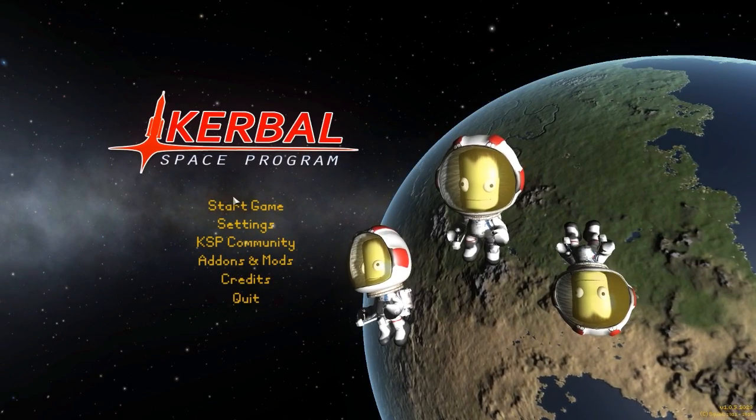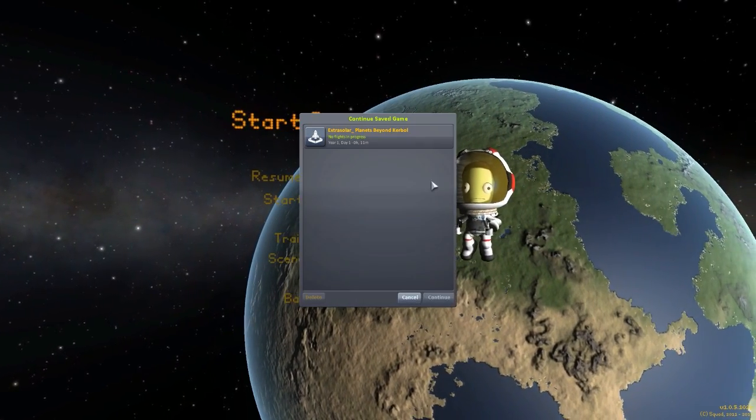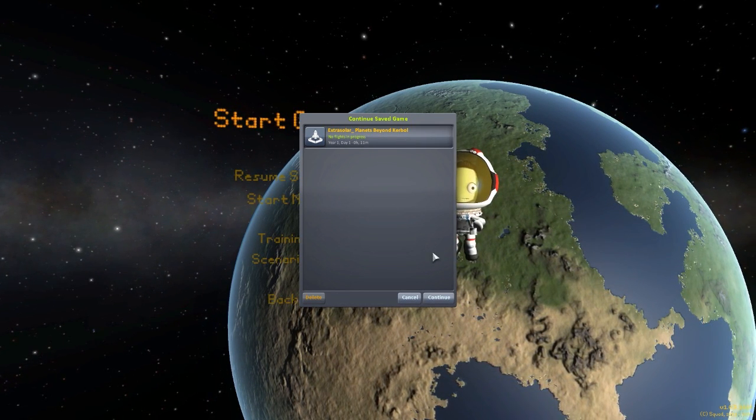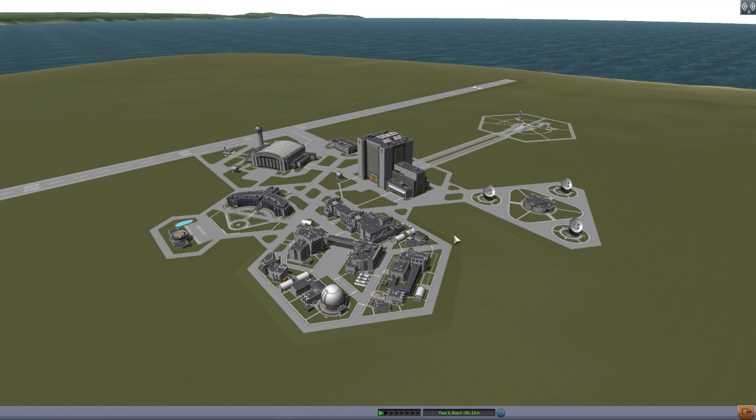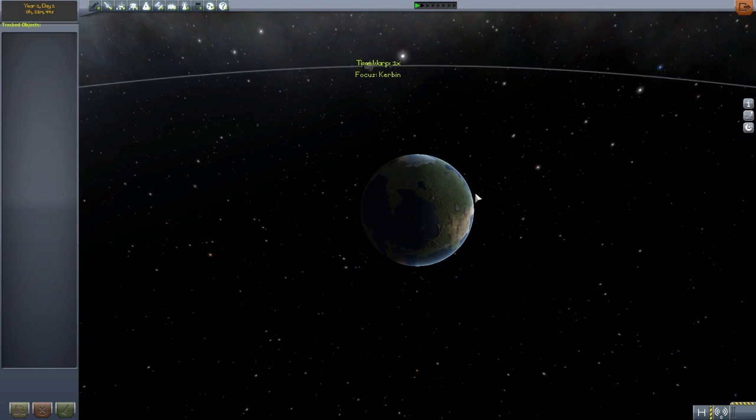Hello everyone and welcome back to Kodobo Space Program, where today we're having a look at yet another wonderful mod, this time in the form of Extra Solar Planets Beyond Kerbal, which is being made by forum user Andrew Draws Pretty Pictures. What this glorious little piece of work looks to add into the game is planets. It's a planets pack, and in fact it is one which a few of you guys have been asking me to take a look at. It creates a new solar system where these new planets will orbit around a new red dwarf star by the name of Valentine, so let's jump right on into the tracking station and check out what all this does add in.